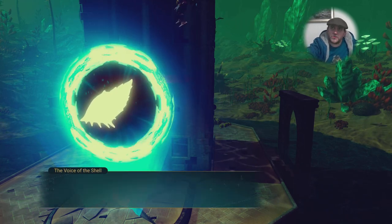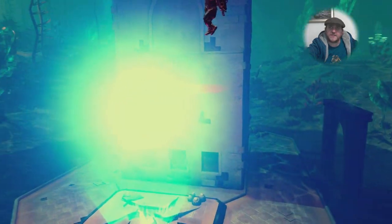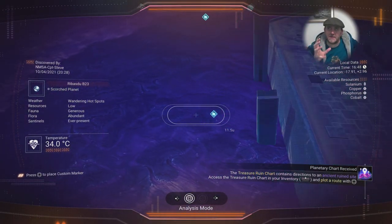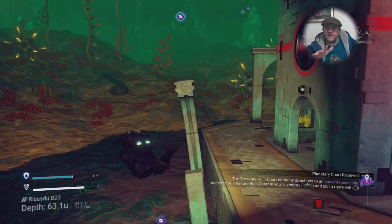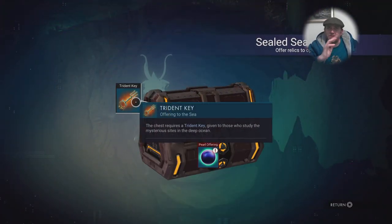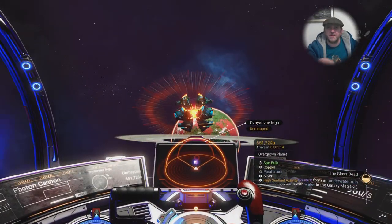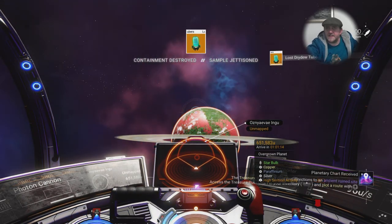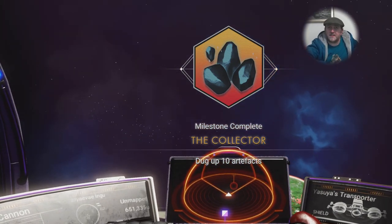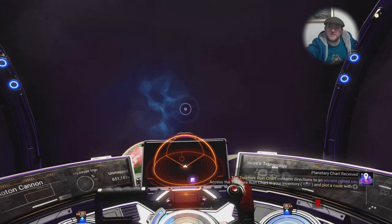I believe you've got to do about eight or nine of these interaction points before it gives you the option to turn in the hypnotic eye. You've got to get all the lore — even though it sounds very similar with a few changes in paragraphs. It's got nothing to do with the Atlas or travelers; it feels almost earthbound. I did find space anomalies — apparently people have got it from there — and that just popped the collector.